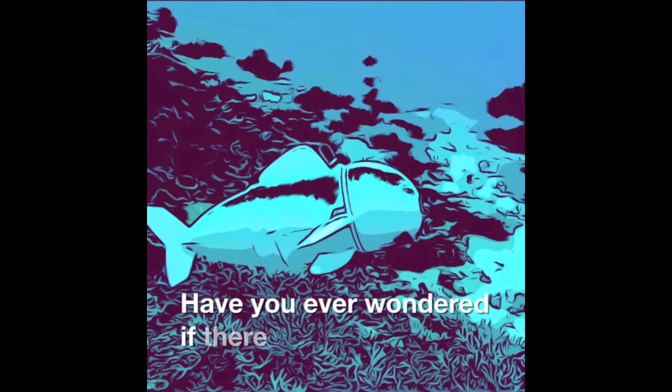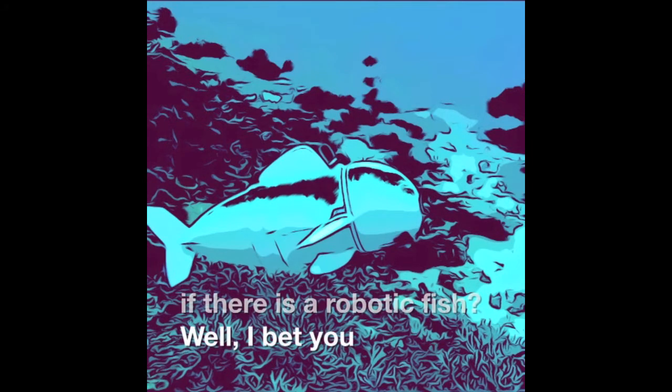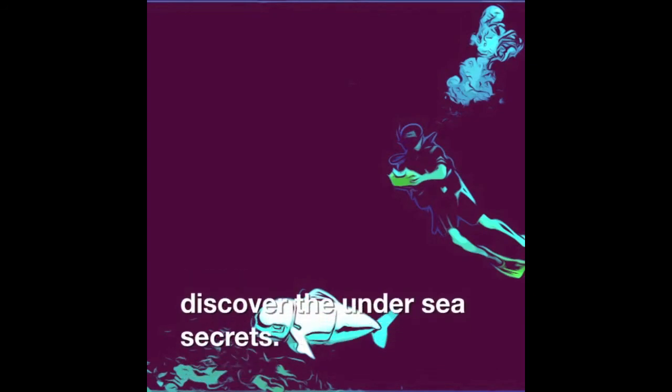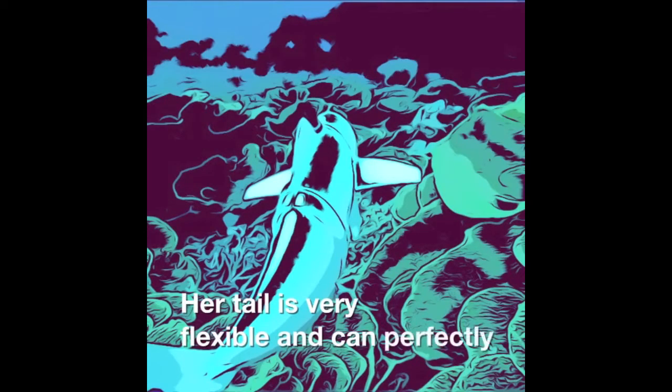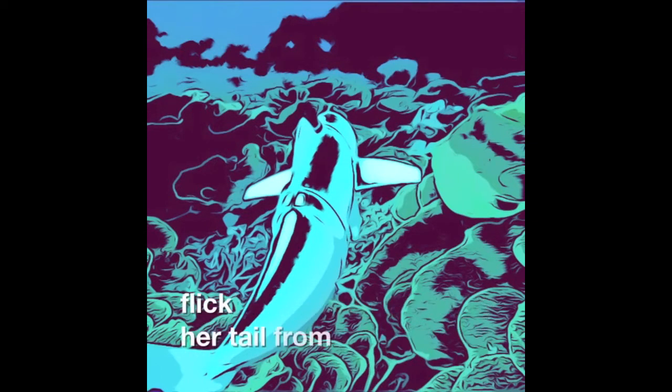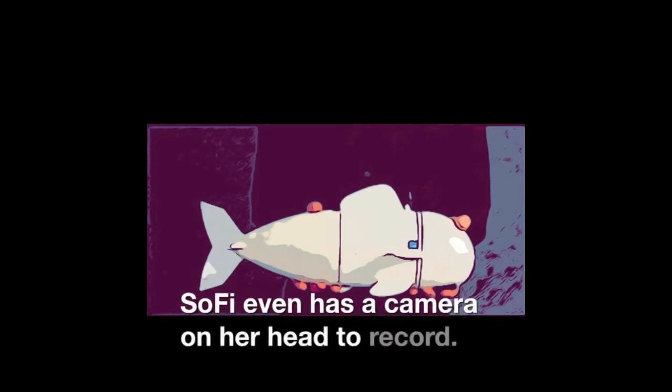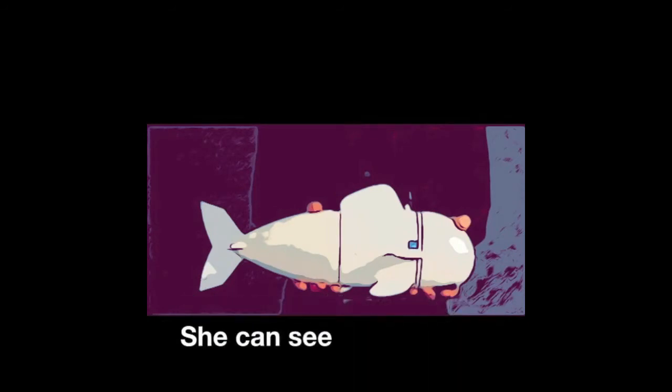Have you ever wondered if there is a robotic fish? Well, this is the first robotic fish ever made in history. The fish's name is Sophie. She was made to discover undersea secrets and creatures. Her tail is very flexible and can perfectly flick from side to side, and she has two fins. She is made of silicone, rubber, and flexible plastic. Sophie even has a camera in her head to record videos — she will see many things like people, fish, and plants.